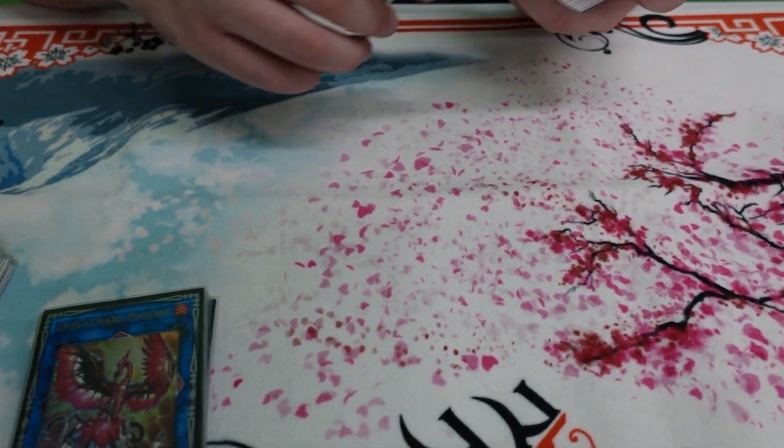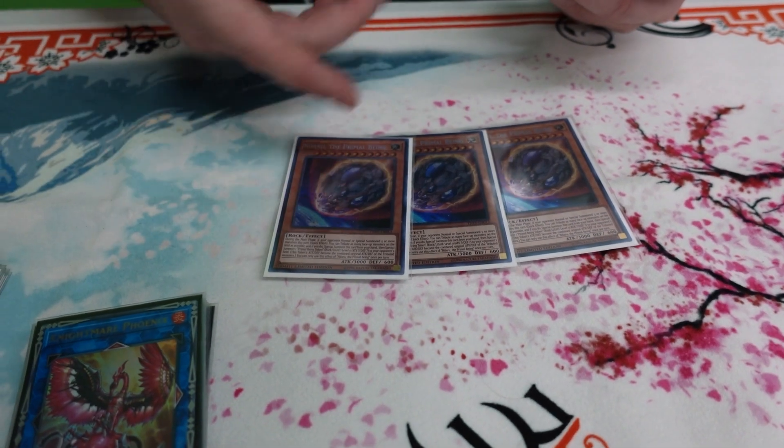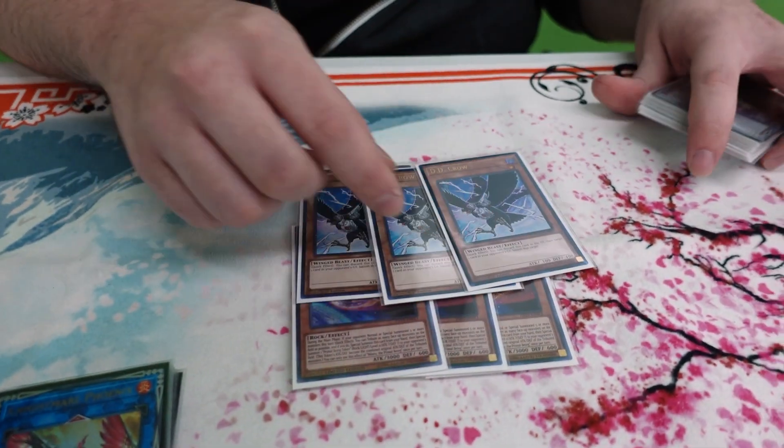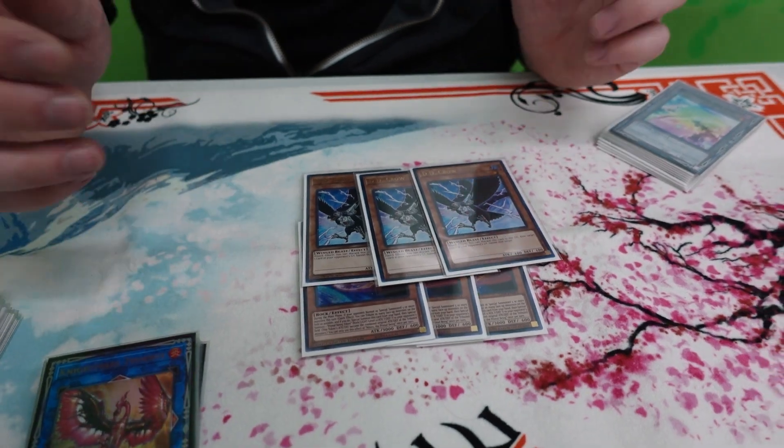The side deck's a little weird. The three Nib that I mentioned earlier are just matchup dependent. I didn't really want to main deck it even though it is a really good card — I just felt like Skullmeister was generically better. It hits way more things, so you just side Nib in when you need it. Three Crow — this is also generically good. Sometimes our locals has tons of Strikers, so this is good against Strikers, and anything that needs to banish from the graveyard. I didn't side it in once today, but in theory it's there.